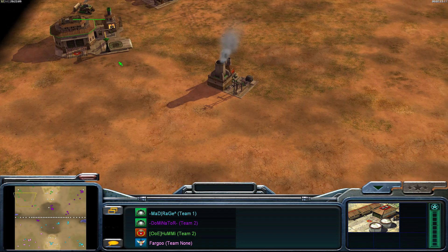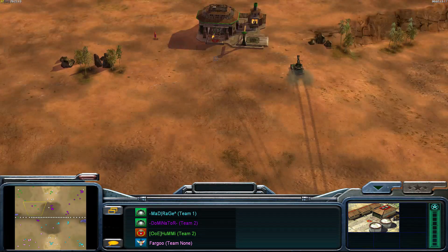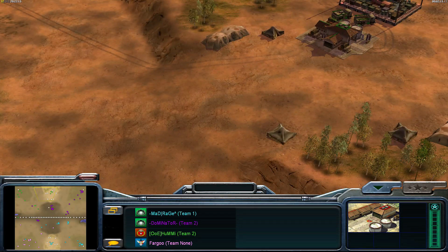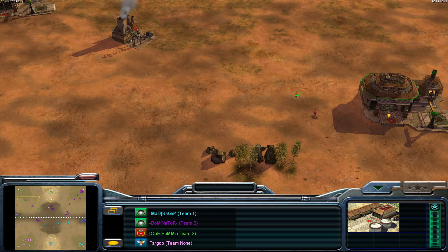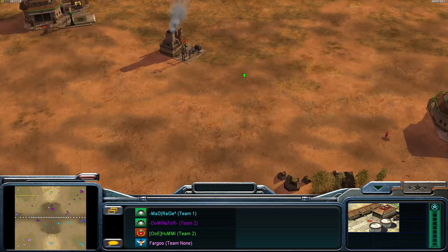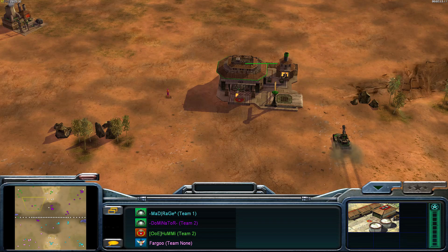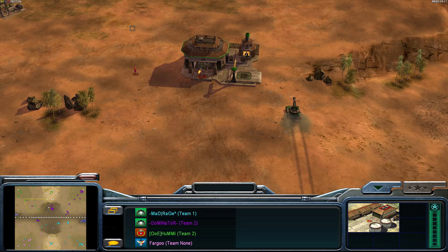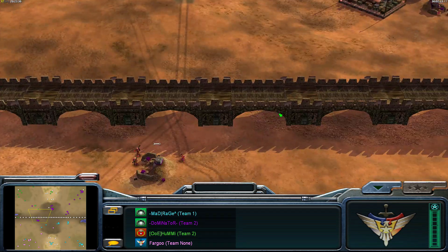The first tip is getting to know your map and knowing where you're going to be placing tunnels and war factories. For example, on Tournament Desert with China you might go two supplies and then immediately go two war factories. On Fallen Empire it's slightly different — you generally want to do one supply and then two war factories, and then upgrade to another supply.